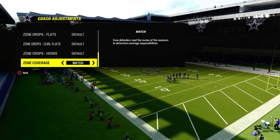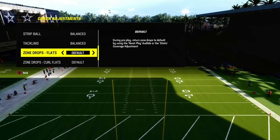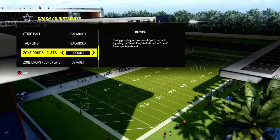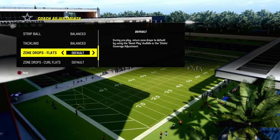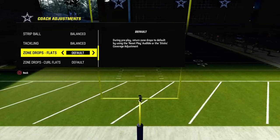A Mabel coverage in Madden is a double flat. When people say double Mabel, that means they're going to Mabel both sides of the formation. I actually don't think double Mabel is the best way to be playing defense in Madden, because the way zones work is they're actually hash mark dependent.